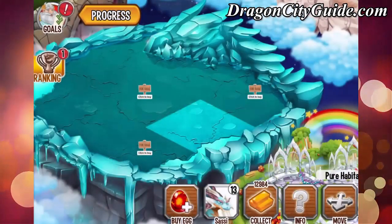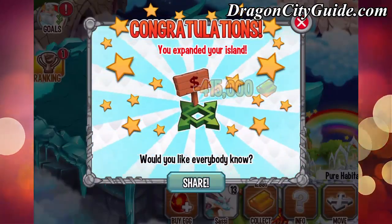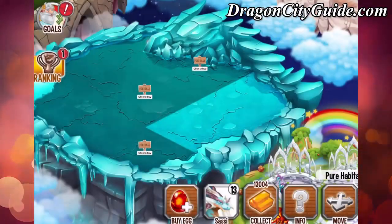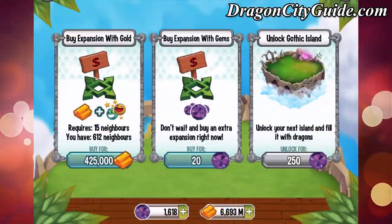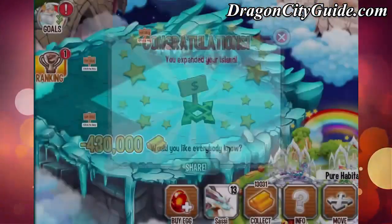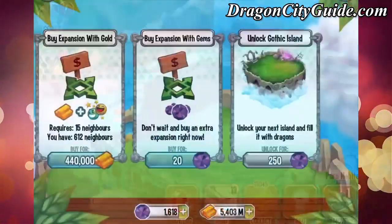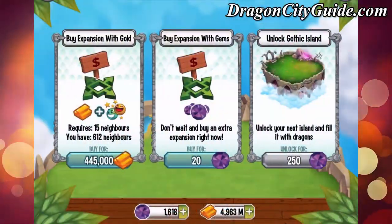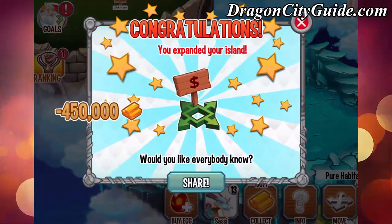The island will cost you 200 gems and then about 450,000 gold for every square on this island. So let's buy all of them — another square right here and three more right here.